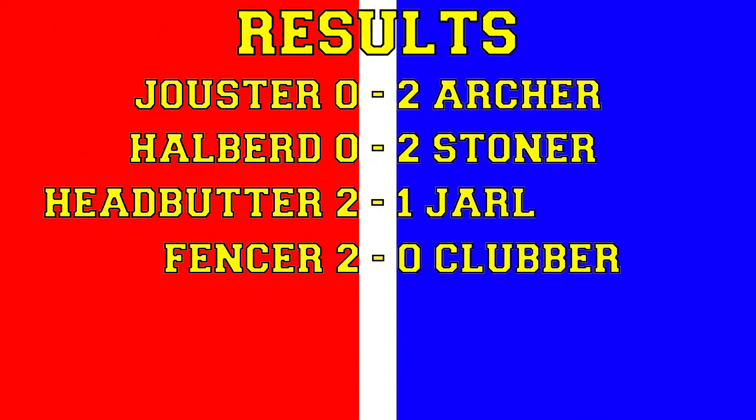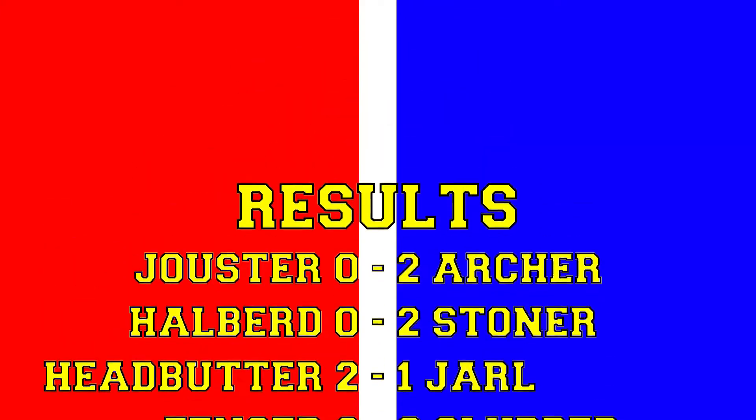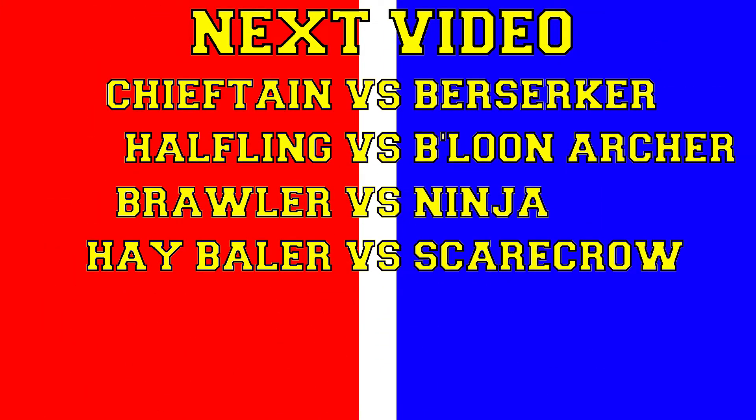So the results: the jousters lost two-nil to the archers, the halberds got taken down two-nil by the stoners, my new favorites the headbutters beat the jarls two-one, and the fences defeated the clubbers two-nil. In the next video we have chieftains versus berserkers, halflings versus balloon archers, brawlers versus ninjas, and hay balers versus scare groves. Thanks so much for watching - please subscribe if you haven't already, give a like, and I'll see you next time!